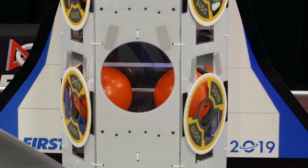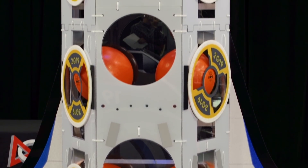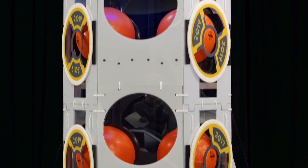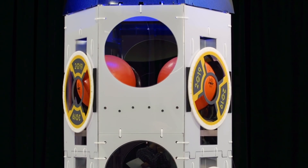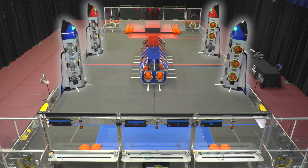It's true that more than one cargo can fit in each bay. But like the cargo ship, only one cargo per bay counts. If you've seen how scoring works already, you know that the team earns a ranking point for completing one of their rockets. That means six hatch panels and six cargo — one per bay, of course. It doesn't matter which of the two rockets gets completed.